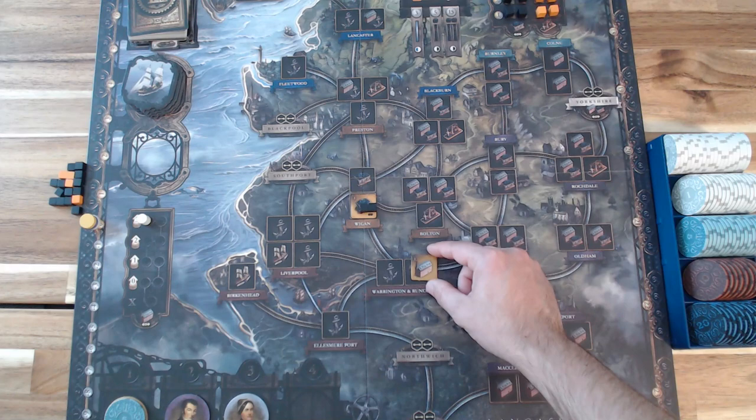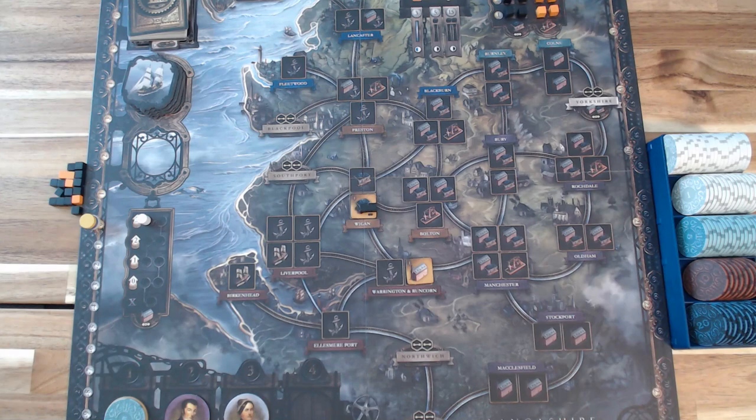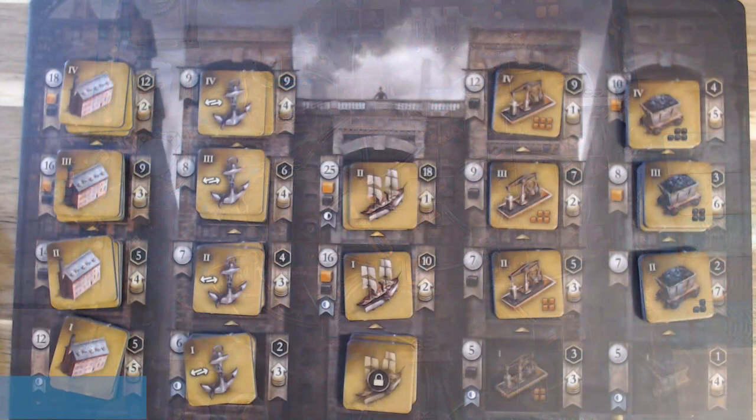If I were to build a cotton mill instead, I would need to discard the location card, because it's not yet part of my network since I don't have a canal tile. To perform a network action, similarly discard any card from your hand — it can be location or industry. Then place a canal connected to your network, branching from a location where you already have something existing. Pay its cost, in this case three pounds, placing it on your portrait to track who spent the most during the round. Now I've successfully built a canal, having used both the build action and the network action.